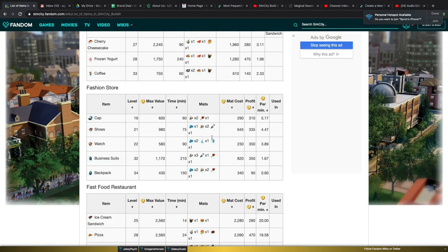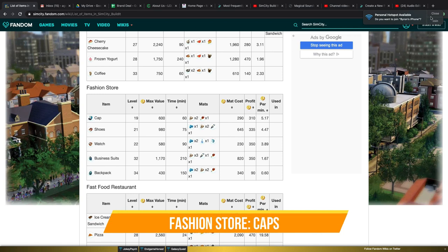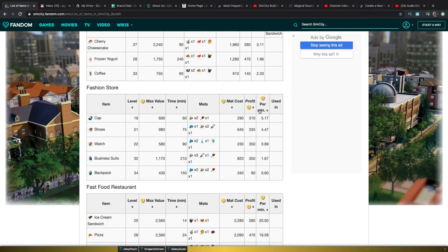The fashion store — I would just keep it simple and make caps. You can make shoes, but that's going to use glue, and glue takes a little while to produce. You can make shoes or caps, whatever you prefer. I personally make caps because I think it's a little bit easier.